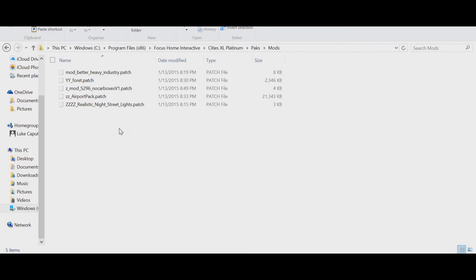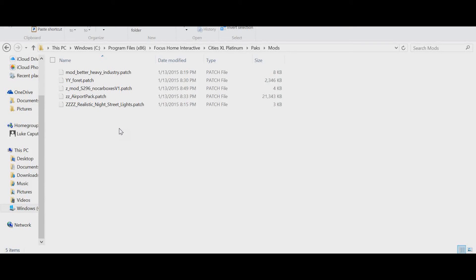Now let's move on to XLNation, where we'll be looking at more mods that are available. The process for installing mods at XLNation is really not different from Simetropolis — it is the same way. You download the mod from the mods page and you install it. However, just like Simetropolis, you need to be registered in order to download mods. Also make sure the mods you download are compatible with your version of the game — mods made especially for CitiesXL 2011 are not compatible with CitiesXL 2012, CitiesXL Platinum, or CitiesXL 2009. Make sure you check for compatibility and see which game versions it supports.